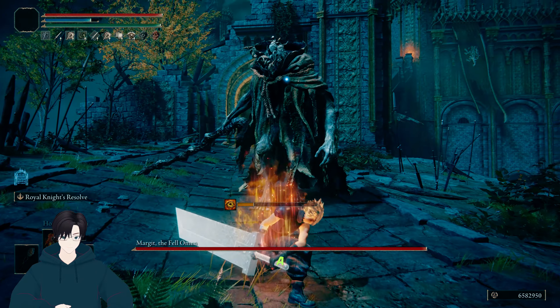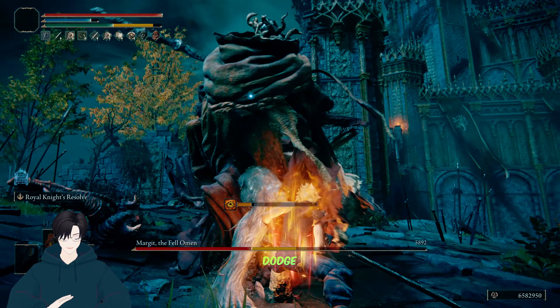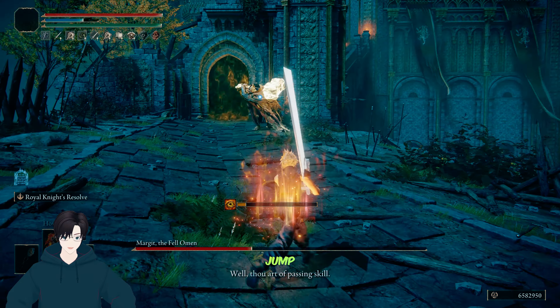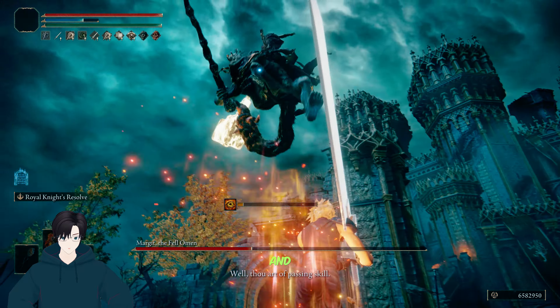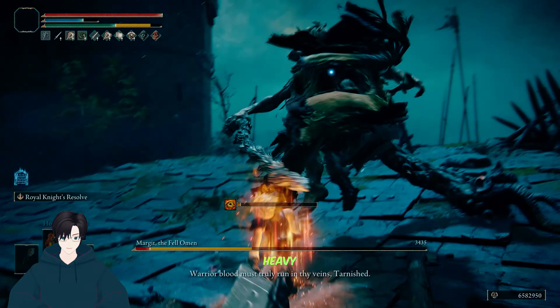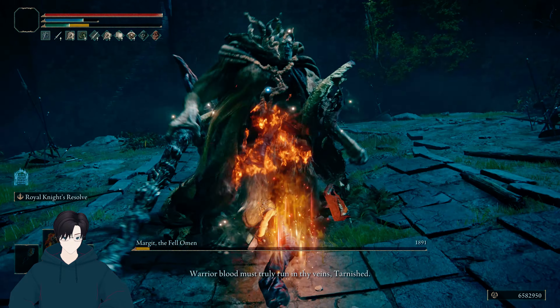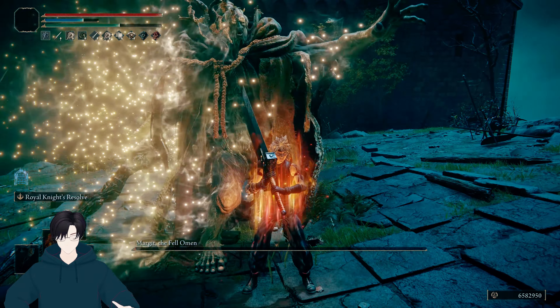Margit — we give him a heavy charged attack, dodge back, buff our weapon, and he will jump and slam down. We dodge, give him a heavy charged attack. We hit him — that's good. And then just a jump attack. Margit is in easy mode.